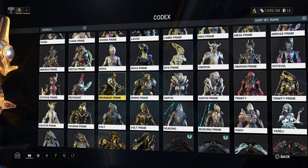For the Systems blueprint you'll need 15,000 credits, 2,000 Kuva, 3,000 circuits, 20 morphics, and 5 Orokin cells. That will take 12 hours to build as well.